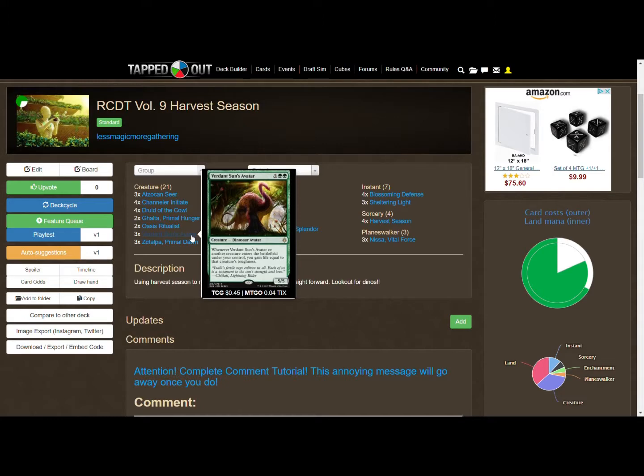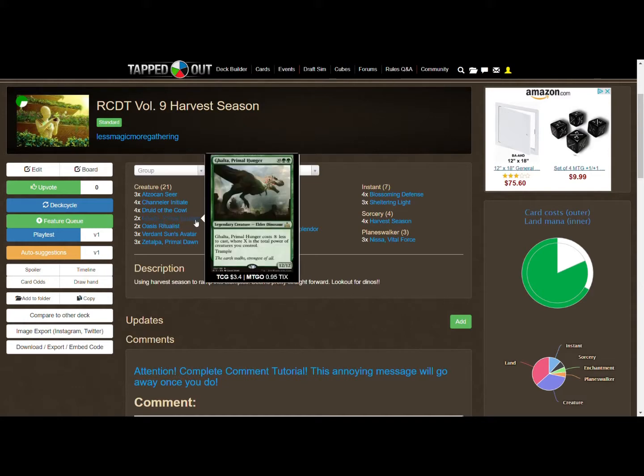The first other creature is Verdant Sun's Avatar — whenever it or any other creature enters the battlefield, you gain life equal to that creature's toughness. While you're using mana dorks you might take some hits since you don't have blockers up, but once you get Verdant Sun's Avatar out you start gaining a lot of that life back.